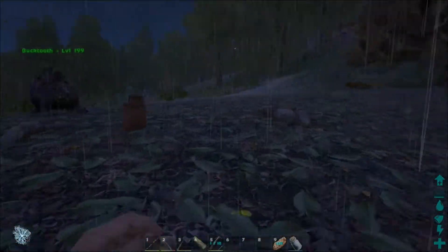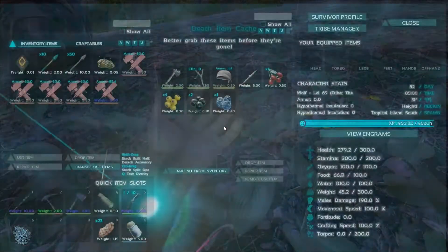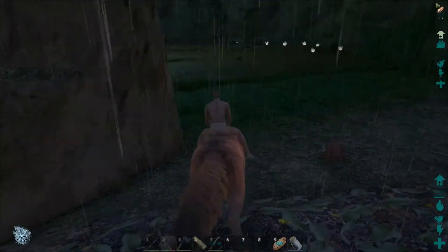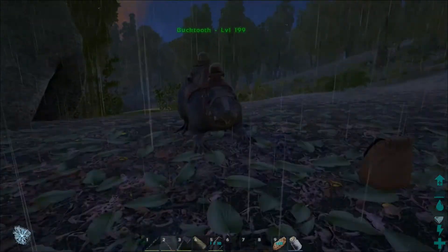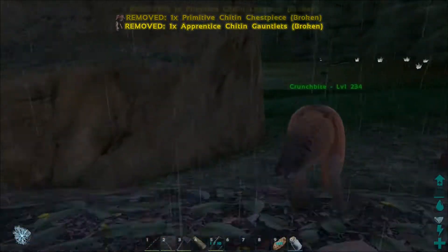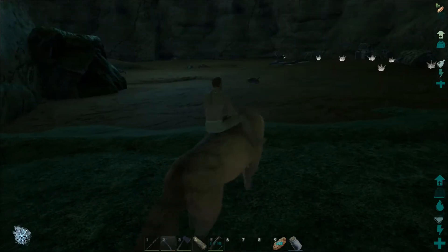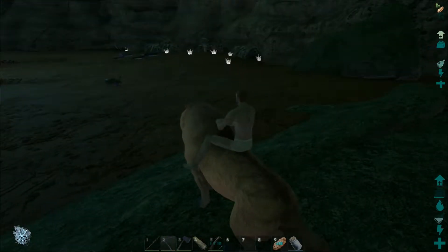A lot of junk. I almost feel like just leaving our armor on Bucktooth and putting it on if we need it - it almost seems like a better option. My plan is to kind of go through, clear out a little bit of space, and then bring Bucktooth forward every once in a while. That's probably where we're going to go with it.